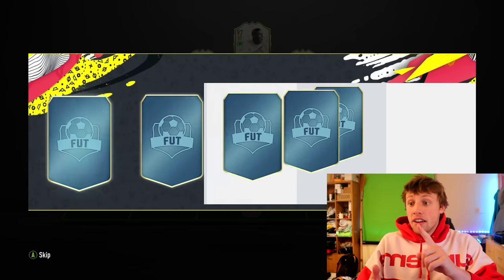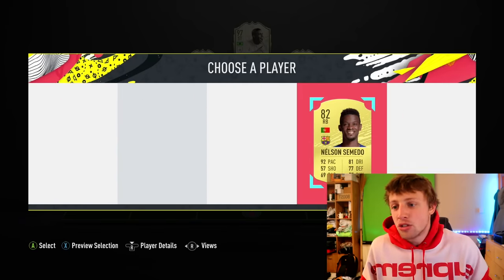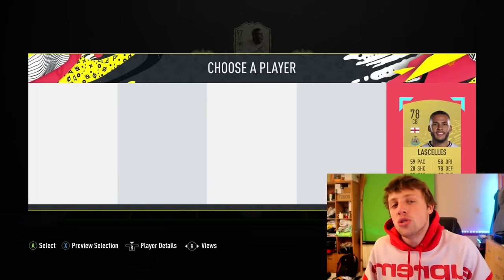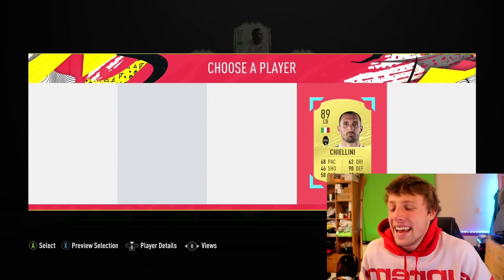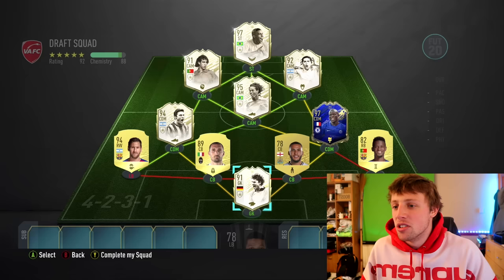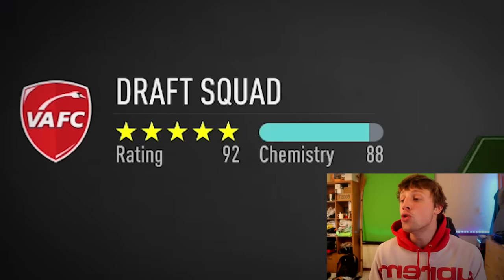Right-back — give me... okay, never mind, it's a bunch of poopers. We'll take Nelson Semedo. Centre-backs again — I'm hoping for good but I am due some stinkers. Chiellini — no. Come on, Alisson — no. We'll take Prime Icon Moments Leighton. That's one, two, three, four, five, six prime Icon Moments! 92 rated and we're only just getting started.